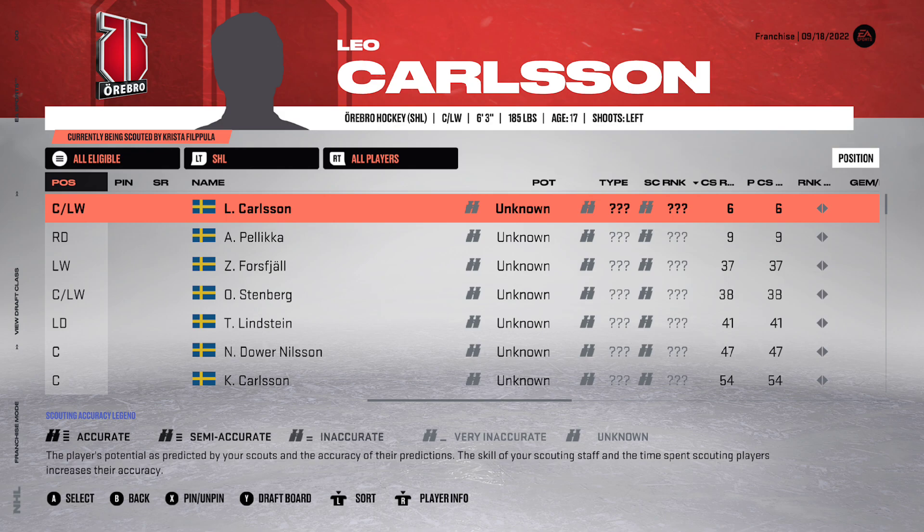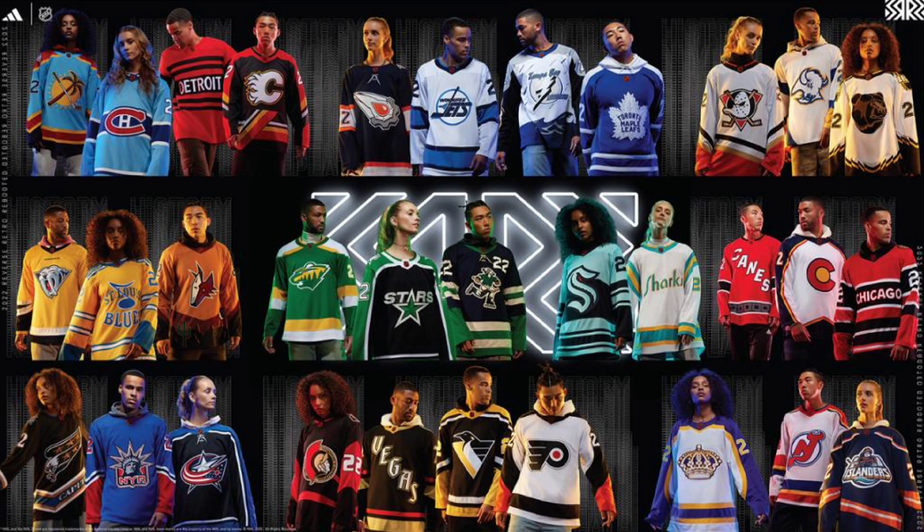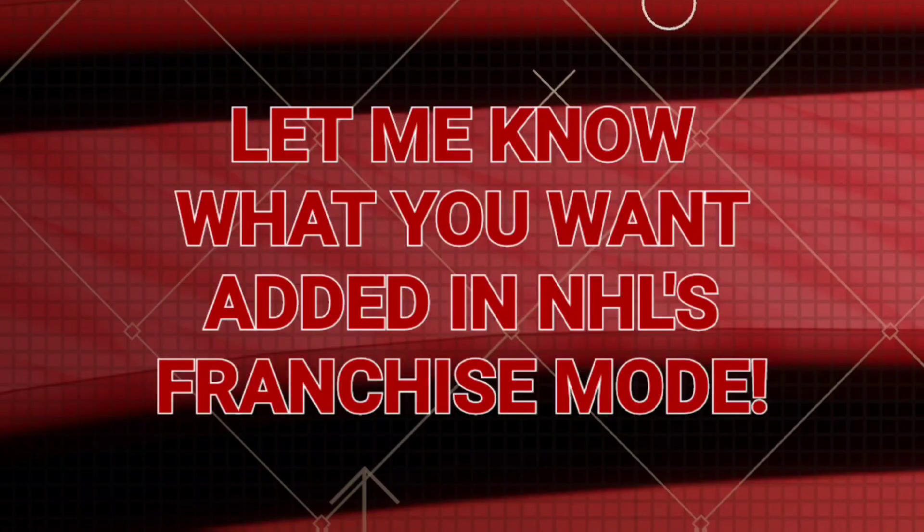Lastly for today's video: reverse retro logos for created teams. This is one of my biggest asks — introducing the recently released reverse retro jerseys and being able to use those logos when creating a team. I know it probably comes down to licensing, but it would be so cool to have a custom Islanders team use the Fisherman logo full-time, or the Penguins use the Robo Pen, or the Buffalo Sabres use the Goat Head logo. There are so many cool options, and I really hope EA can add this feature. Let me know what else you want to see added to NHL's franchise mode in the comments, and I'll see you in the next one.